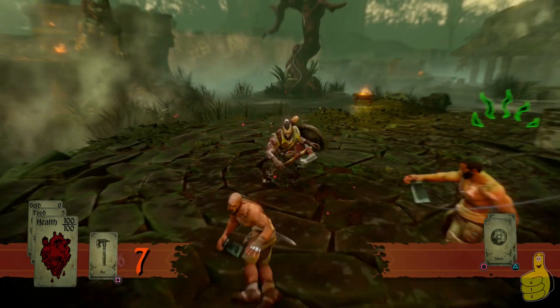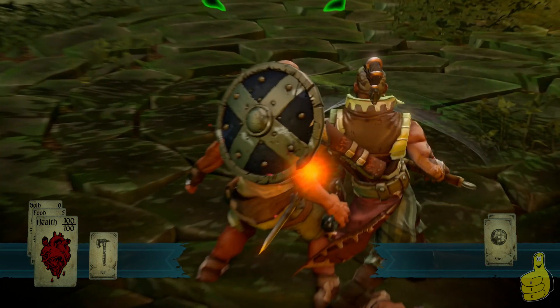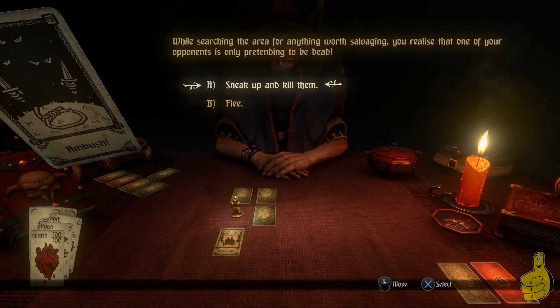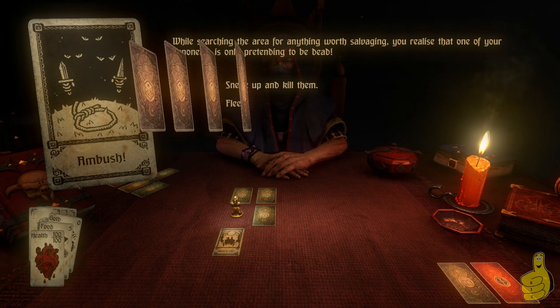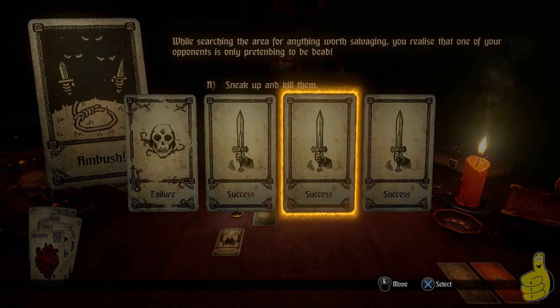Like I said, if you play Batman — when the guy is going to hit you, green little waves appear above the head so you press counter and direction where he is and it'll counter it. The one thing I like about this instead of Batman is that if you miss or don't directly hit somebody right away, it doesn't automatically break your combo like Batman does — you have a little bit of time. After the fight: 'One of your opponents only pretended to be dead,' so you can either sneak up and kill him or flee. We're not going to flee — we're going to kill him. Three chances of success, one failure — the top card was the failure, so we don't pick that. Success.